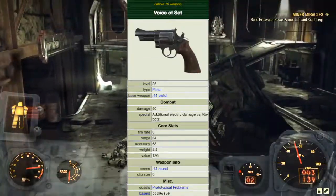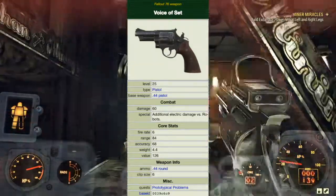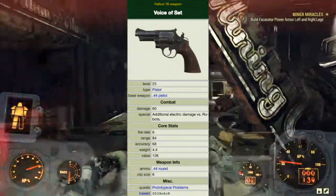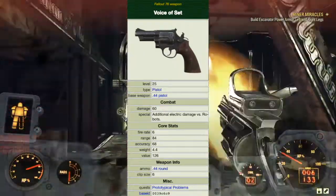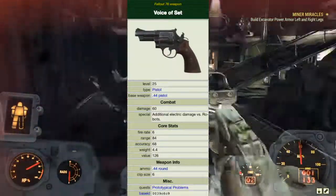It has a damage of 60, and additional electric damage versus robots. It has a fire rate of 6, a range of 84, accuracy of 68, weight of 4.4, and value of 126 caps. The clip holds 6 rounds.